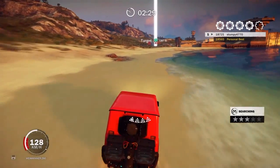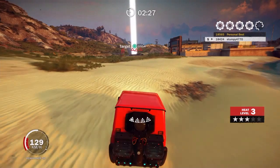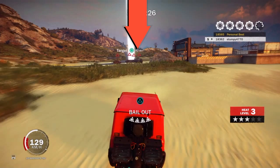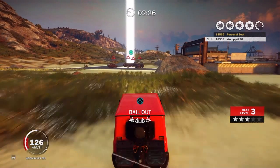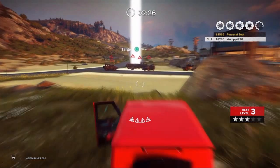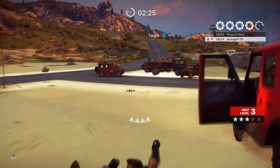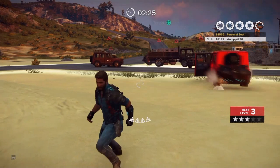Now you just want to head towards the beam, right in between the two triangles on the right hand side. Head right between them and just keep going straight forward as fast as you can. As soon as you hit the grass, bail out with Triangle, and then once Rico hits the ground, press R1 to start igniting the explosives you've stuck to the side.